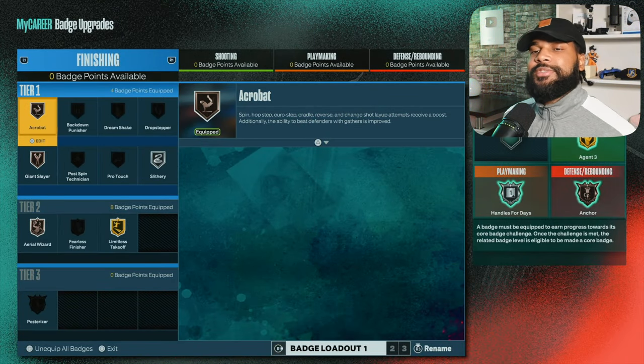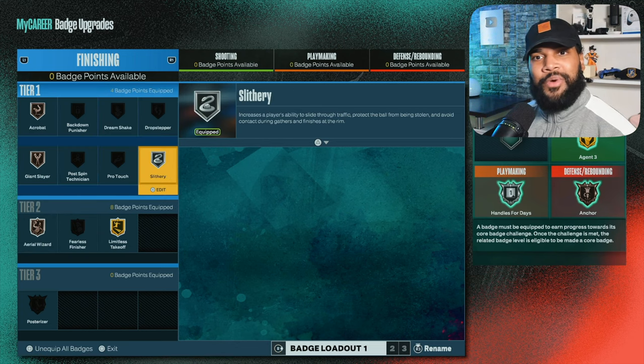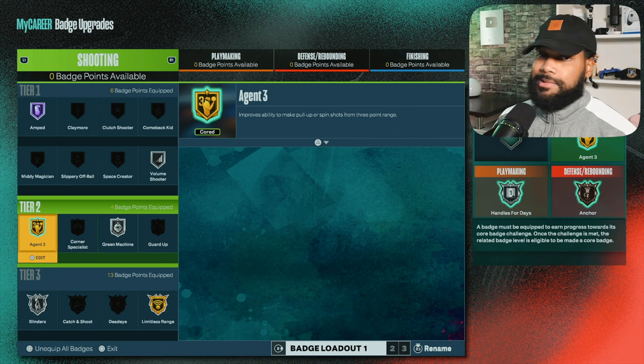First things first, these are the badges I run on my 6-9. Because you're a 6-9, you get limitless at tier two and slithery at tier one. On a build like this you don't even need poster because you rarely ever miss dunks. These are the shooting badges I run — I have all the badges I need.